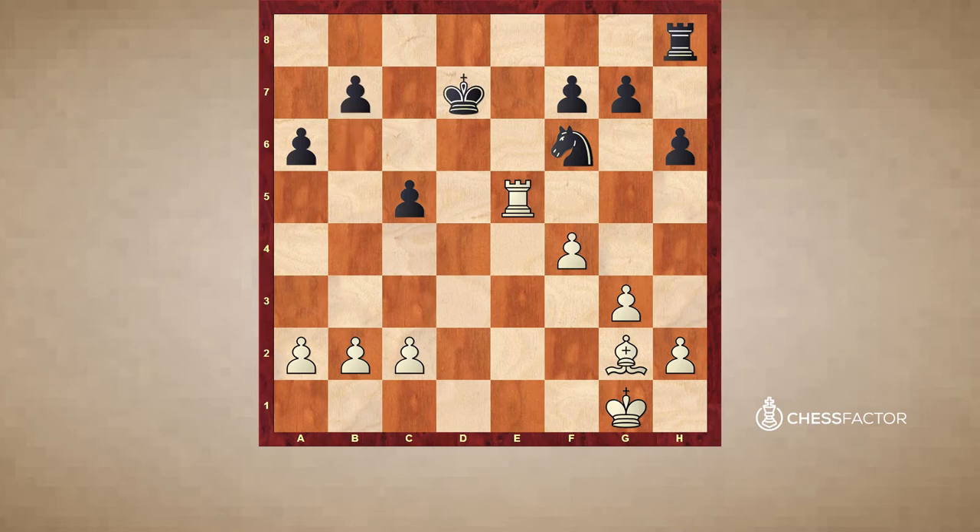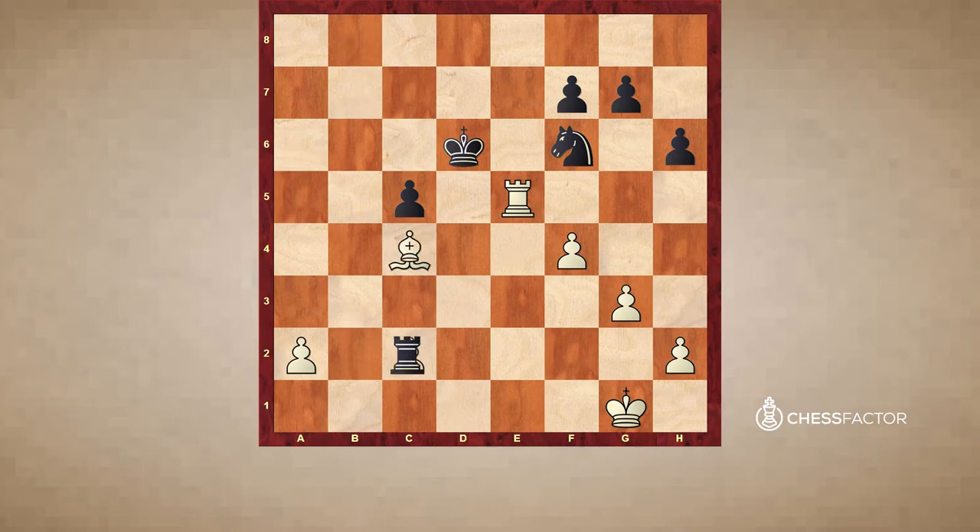What he should have done is to play Kd6. After this, white can take on b7 — it's not forced but after Bxb7, Rb8, Ba6, Rb2 — black has an active position. The rook is very well positioned on the second rank and black has a passed pawn. Some ideas with Ng4 are here, so black is okay.